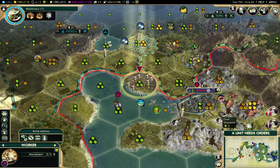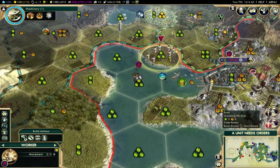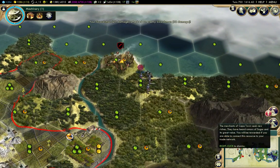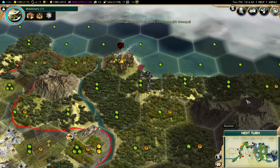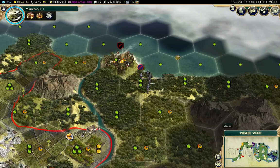That's improved. One, two, three — yep, that's in range. So I'll do that. Attack that guy. On turn 703, I'll go one more — just collect Machinery here and take out that barbarian. That's Machinery.